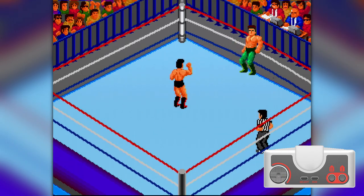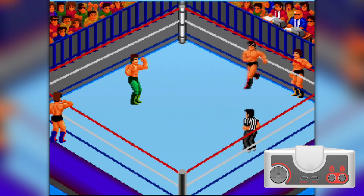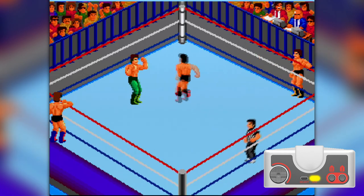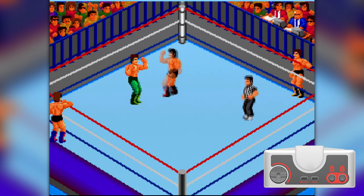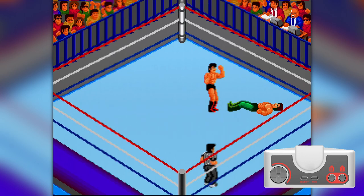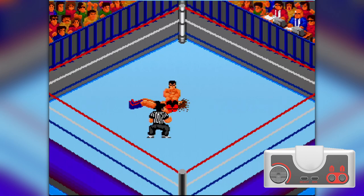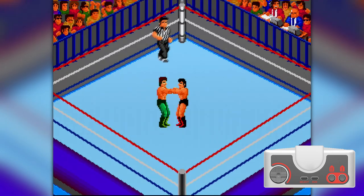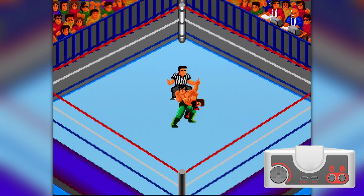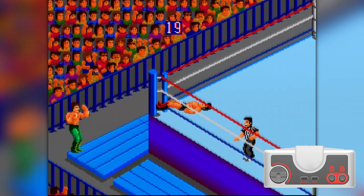A feature not in many TurboGrafx PC Engine games — the Run button is actually used. Ironically, the Run button makes you run, and to stop running you just tap the opposite direction of which your wrestler is running. When in close proximity of an opponent, the Run button will perform a heavy strike. Near the waist of a downed opponent, the Run button will perform a submission, and it's also used in grapples. When applying submissions outside the ring, you can use either the 1 or 2 button to break the submission so you can get back into the ring before a countout.